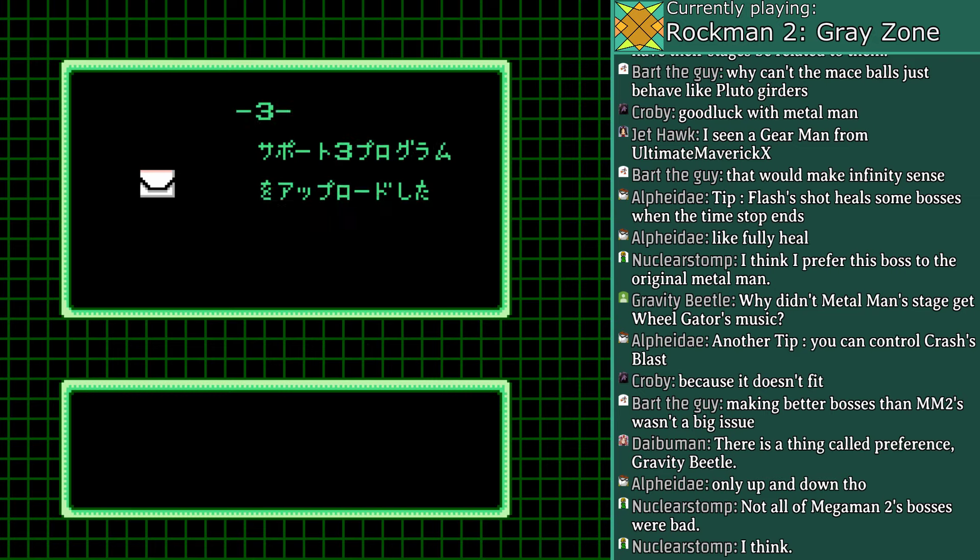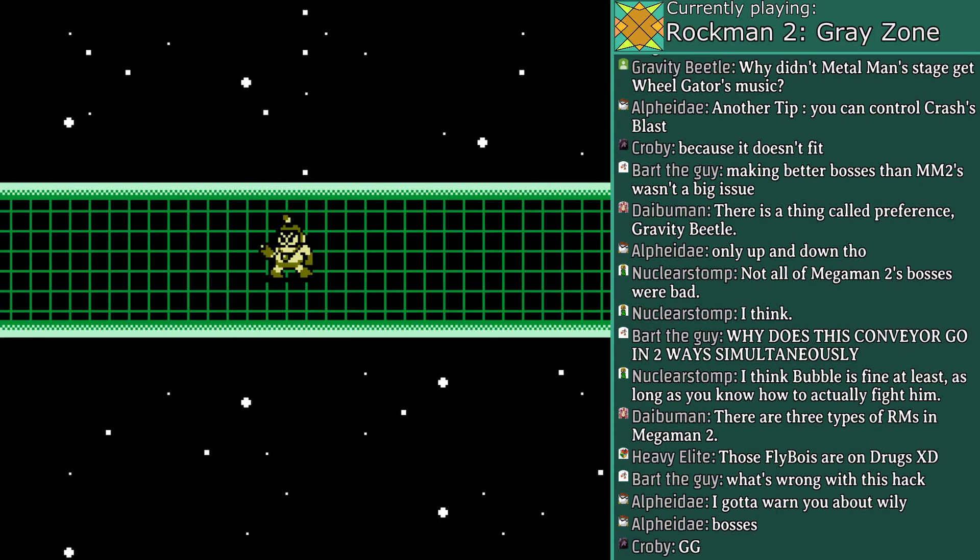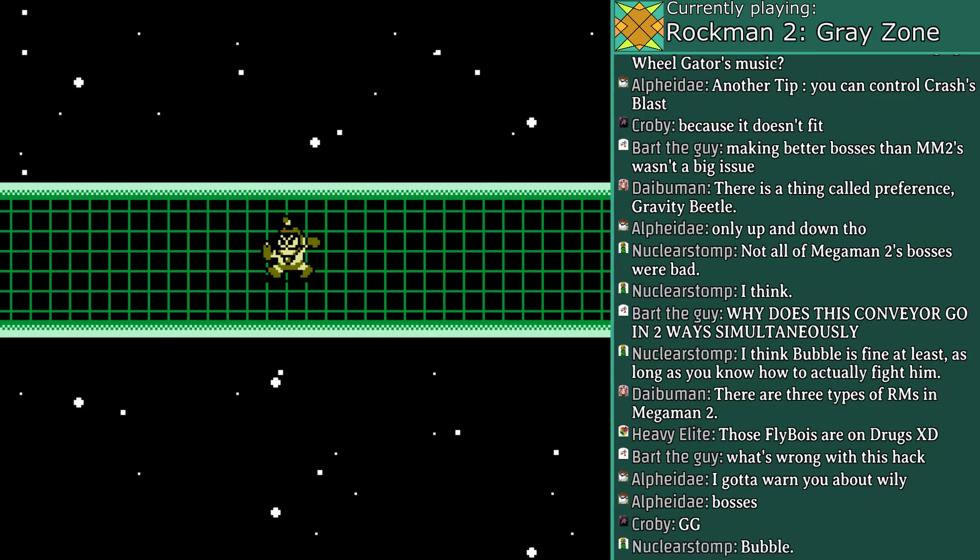And by defeating him, I get Item 3. What I really want is Item 1, but this will be a nice enough substitute. I don't know if I'm going with Air Man or Quick Man yet, so let's go after Bubble Man now. What is this stage going to be — full of fire? Lightning? No water?